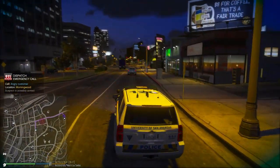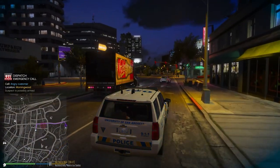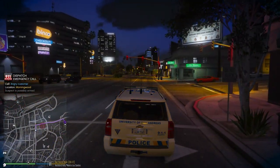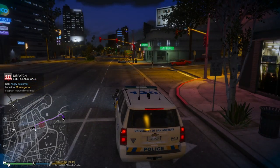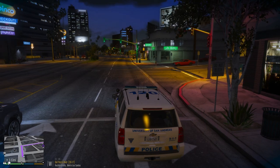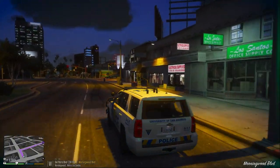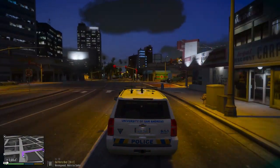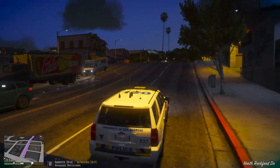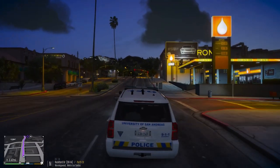We have a disturbance in Morningwood. We're gonna head back over to Richmond. Campus police has a 2016 Taurus, 2018 Chargers, 2016 Explorer, and a 2019-2020 Tahoe.